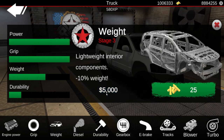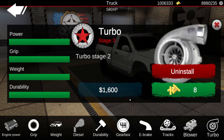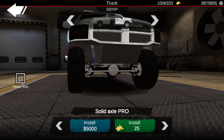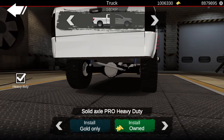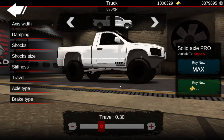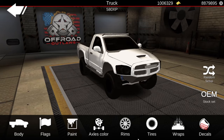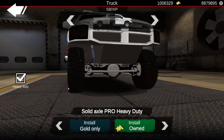34 grand later, let's get into upgrades. We're building out the 5.9 24-valve — diesel swap it, make it a manual, and max out the turbo. Cummins is built! Now into the suspension tuning — I'm thinking heavy duty solid axle pro. Let's do solid axle pro heavy duty, then max it out, stage five front and rear.